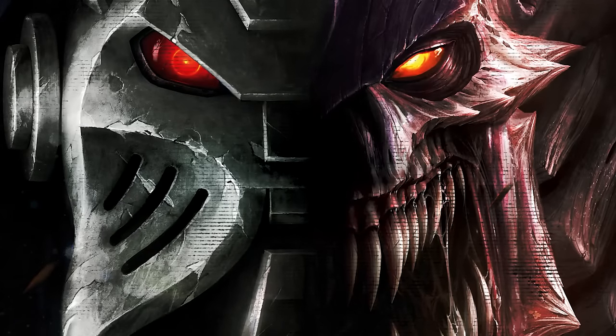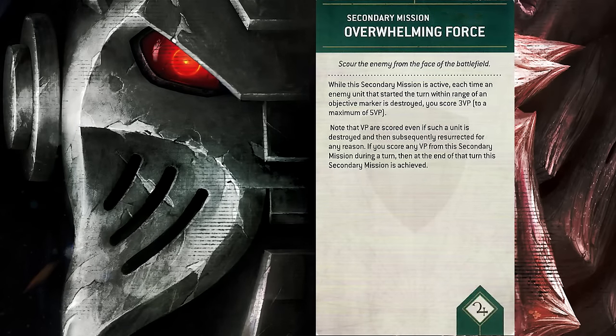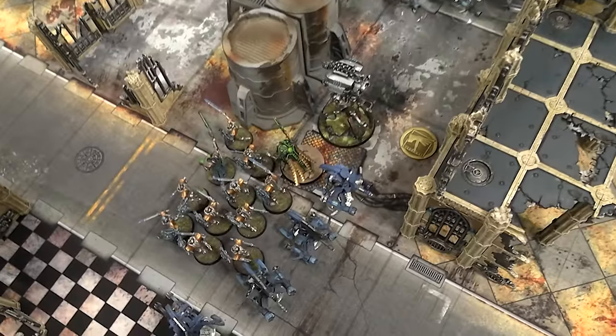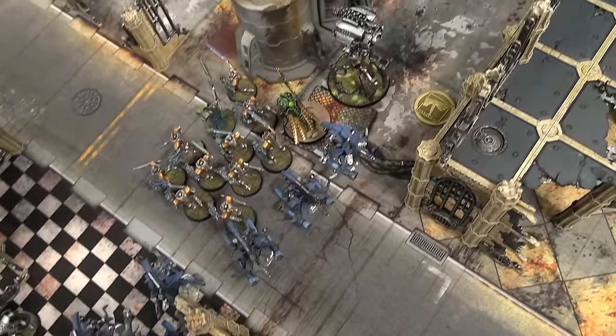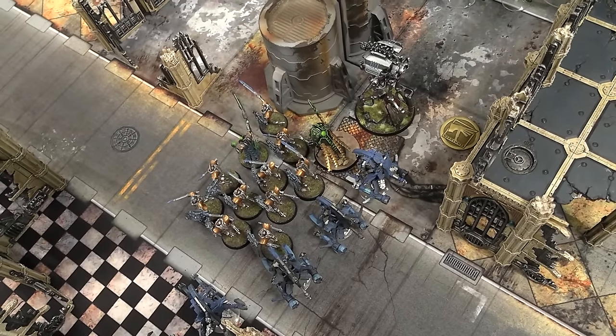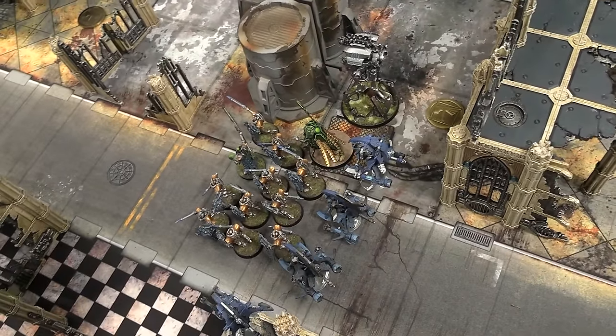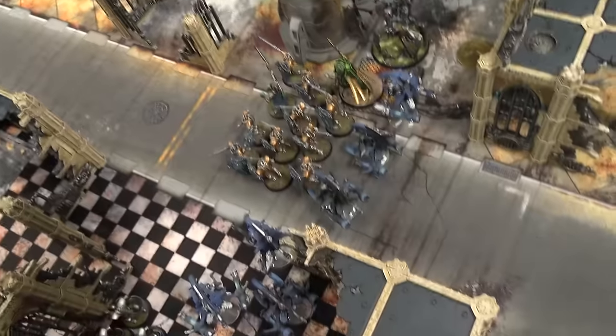For real, my cards on turn one are Overwhelming Force — I've got to kill things on objectives — and No Prisoners. It's kind of hard to kill Necrons anyway, so I'm probably not going to score Overwhelming Force. I'm not going to score any cards turn one. I'll get an extra command point though. Hopefully they can't kill the Tomb Blades — there are only two wounds each, only 12 wounds in the unit.